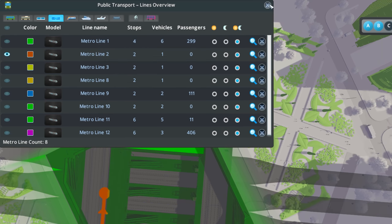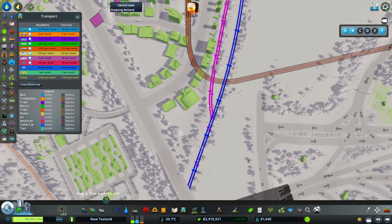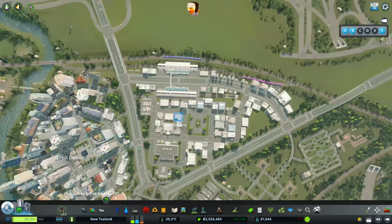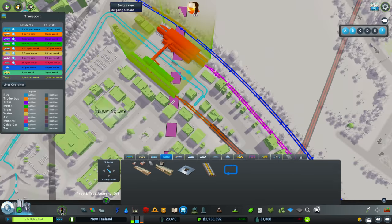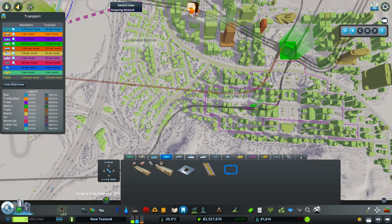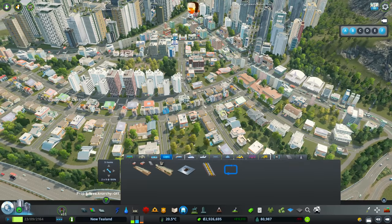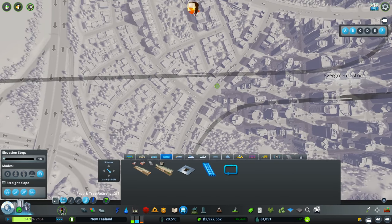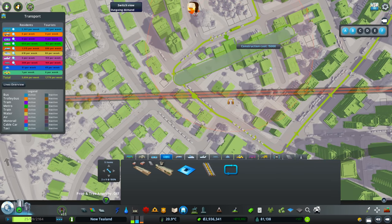Looking at line 2 specifically: it comes in here, goes along this way, and that's the last stop. This side of the metro doesn't connect anywhere useful. I'm wondering whether we could add another connection in the middle. This line goes straight through the middle here — it would be silly not to have a metro connection. It looks like we didn't put one in, so we could connect this one up here.